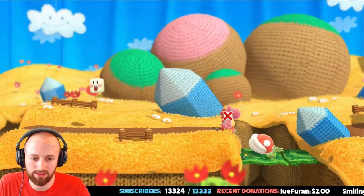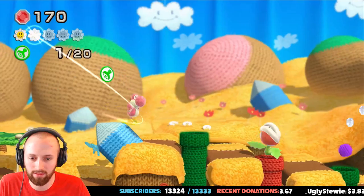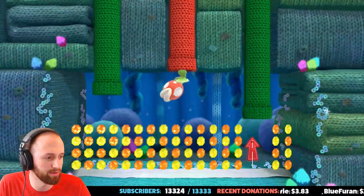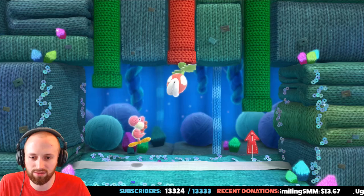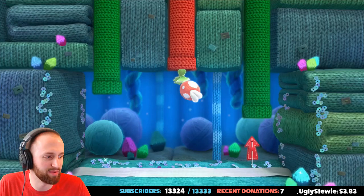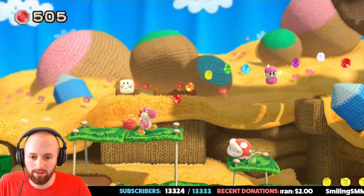Let's take this guy out too. I'll get better at firing after the fact, I'm sure. There's another thing — can we go in the pipe? We can go in the pipe! Nice. Are we underwater? It almost looks like we are, but we're not — we can't swim. We don't have any yarn balls. Let's go back into the pipe. Alright, so we got semi-solid platforms — awesome.